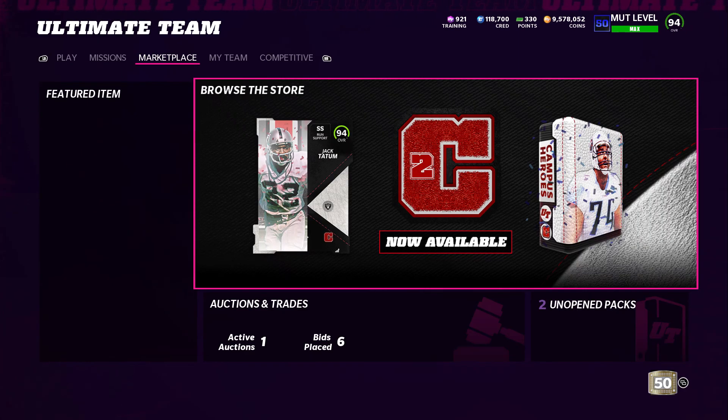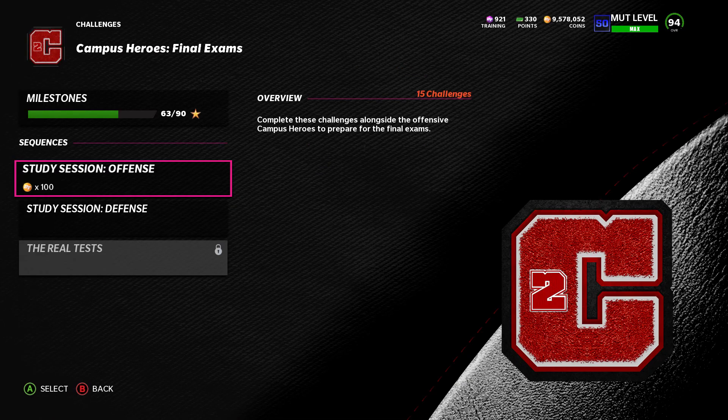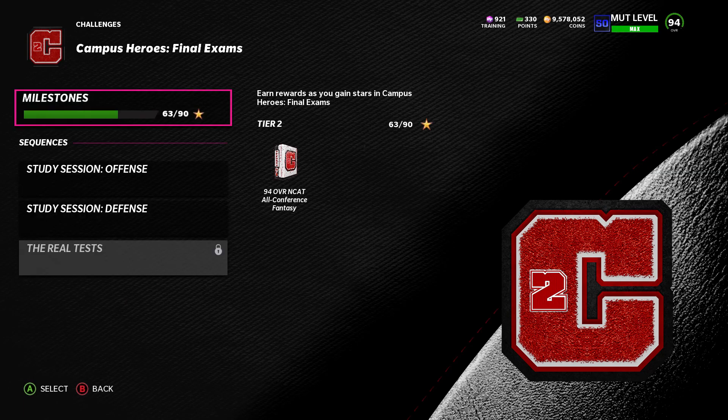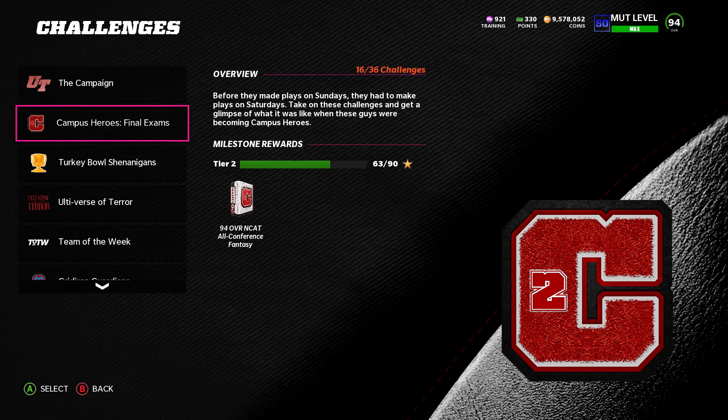The other thing we're going to talk about is how to get a free 94 player. If you go over to Challenges, you now have the Season 2 Campus Heroes. If you get to 90 stars, you get a 94 in-CAT all-conference card. You also get 85+ packs, and if you complete all of them you get a couple 85+ packs with a possibility of pulling a 94. You definitely get a free 94 overall if you do 90 stars, and these are not that hard — pretty easy to do. I suggest doing them.